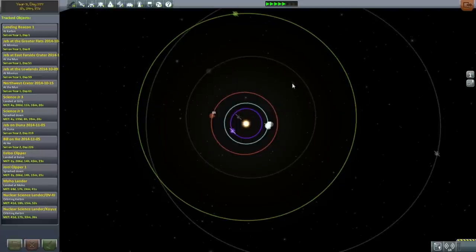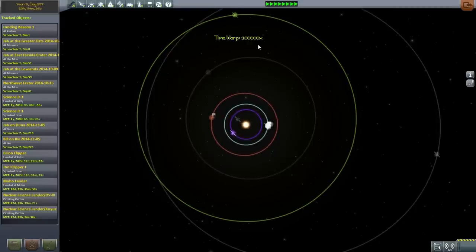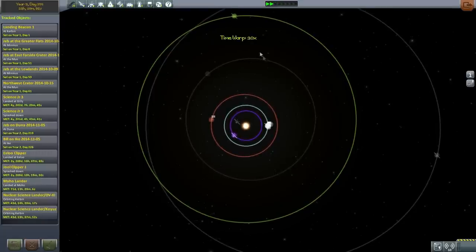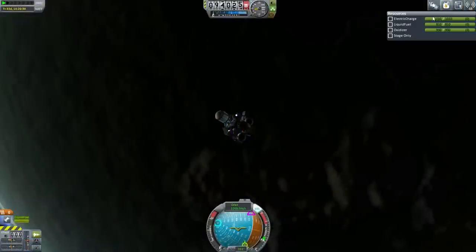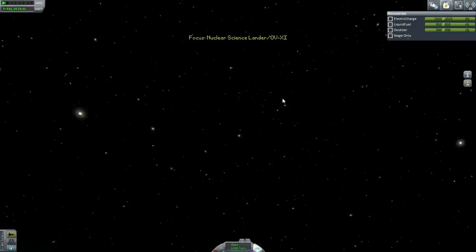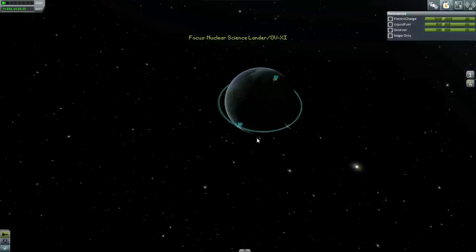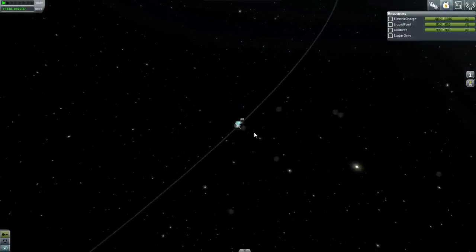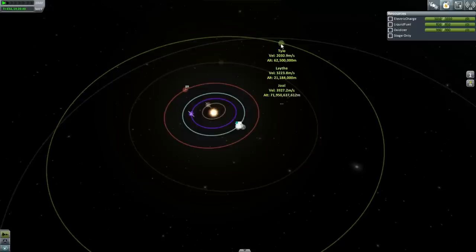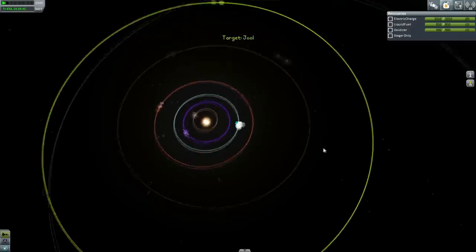I think this is pretty close to the transfer point to Joule. Let's head out to the first science lander and get it going. I suppose it's helpful to have goals like docking ports, but it's funny that the goal has been consistently a matter of docking ports at this point. I guess late in the tech tree, docking ports are a huge thing. I certainly don't need any more engines.